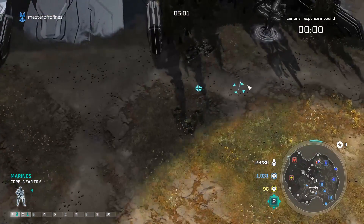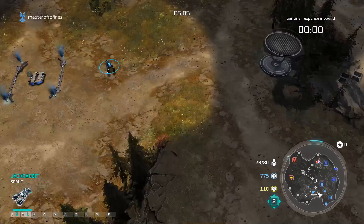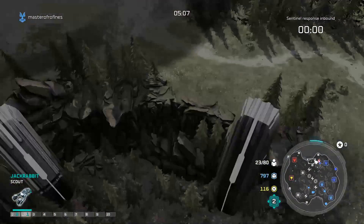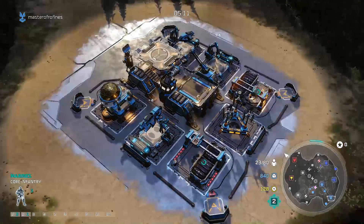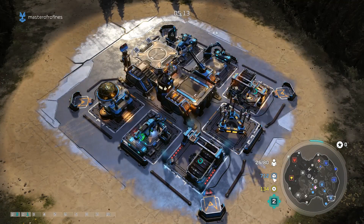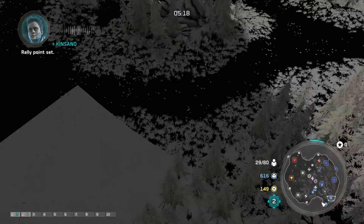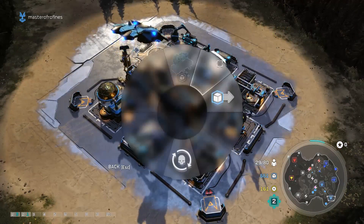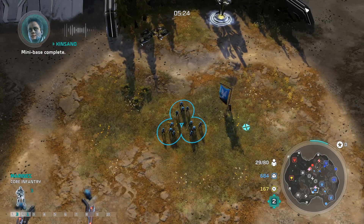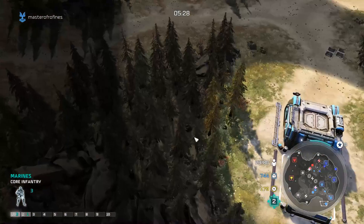I think I'm gonna rush them with flame hogs, or at least attempt it. How's it going over there? Yeah, I lost every squad but it's okay. Enemy unit sighted. Mini base complete — we drew the long straw troops. We're getting hit from above.